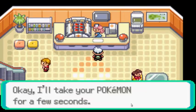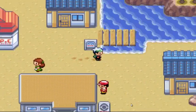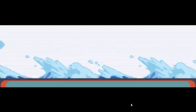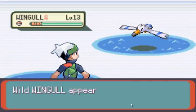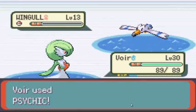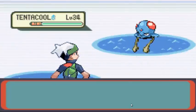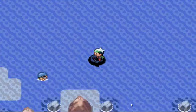Let's just heal up our Pokémon once again. That's pretty cool — Teleport. I'm not going to keep that forever. I need to get another Psychic-type attack, another actual attack, because Psychic doesn't have that much PP.